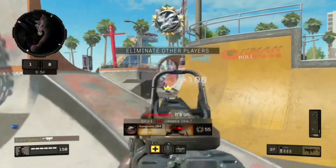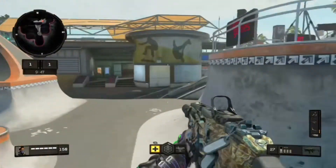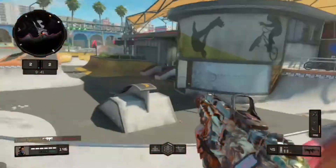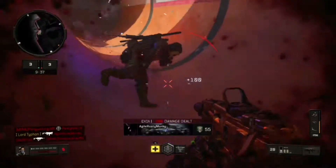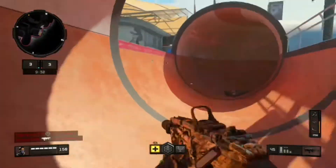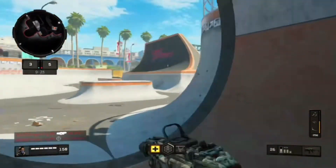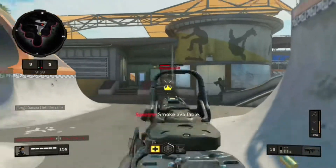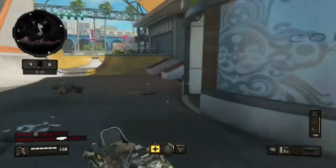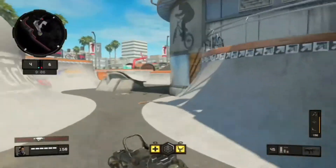We're starting off with sensitivity. Sensitivity in this game is great — you can have your own sensitivity and still be just fine unless you're uncomfortable with it and performing poorly. In this game you can choose not just your horizontal and vertical sensitivity, but also your aim sensitivity for reflex, holographic, and 1x through 3x magnification, and then 4x up to sniper scope.